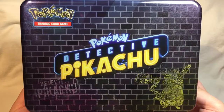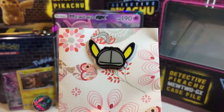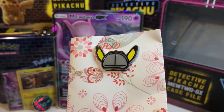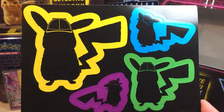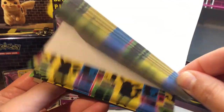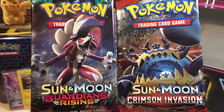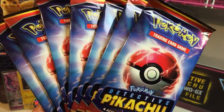Inside the adorable colorful lunch box you get the same holo coin from the Pikachu pack, a freaking adorable pin featuring Detective Pikachu's hat and ears, a sticker sheet of Pikachu's silhouettes against bright contrasting colors, a notepad with the same brightly colored theme along the bottom, two regular boosters — Guardians Rising and Crimson Invasion — and seven Detective Pikachu packs.